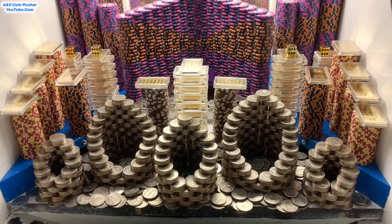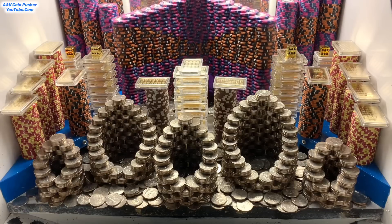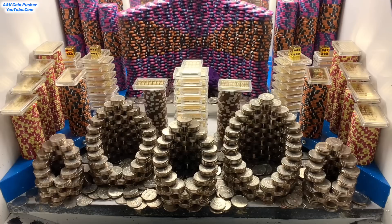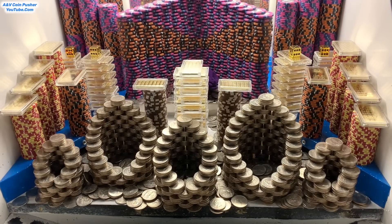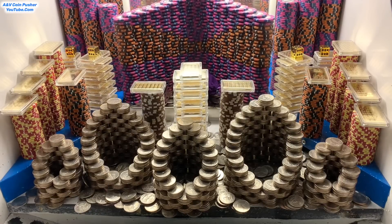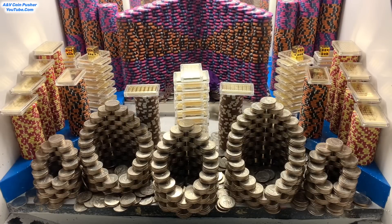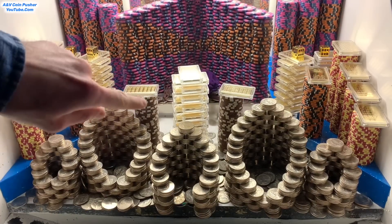If we play our cards right and try to get all these towers to fall down, I think we'll make out like a bandit. They got this thing stacked up pretty good - looks like a massive wall of five and ten thousand dollar chips back there on the pusher. They got five quarter towers up front, and those combined I'd say are like two or three thousand quarters. They also got thousand dollar chip towers, five and ten thousand dollar chip towers, and two twenty-five thousand dollar chip towers right there.